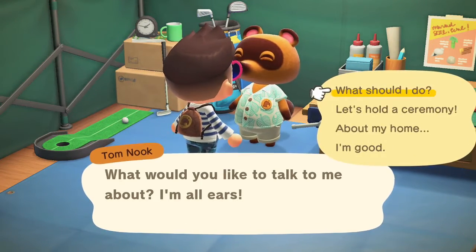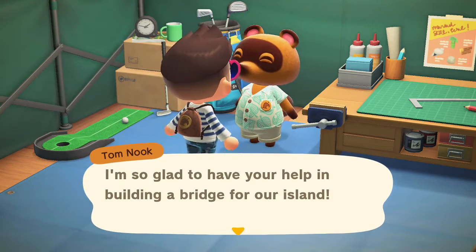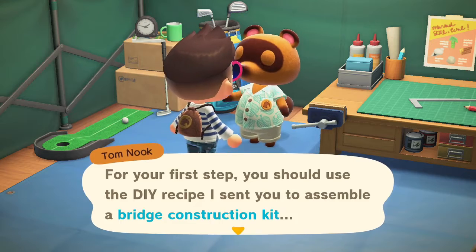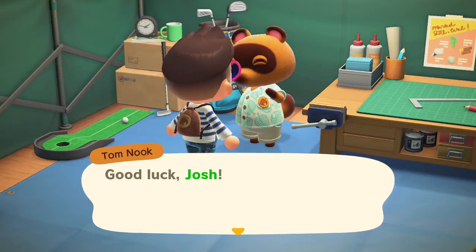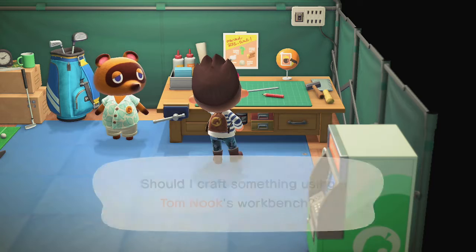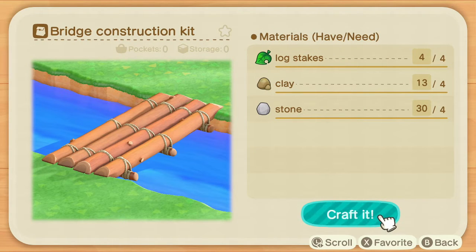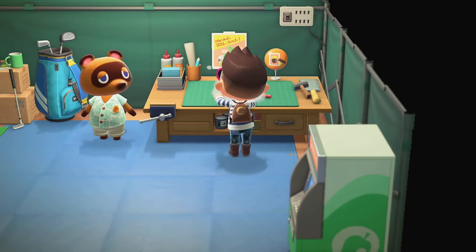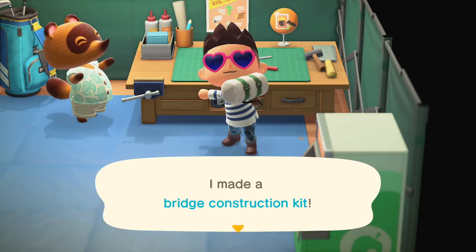He gives you a DIY kit to build the bridge and then you build it yourself. We're gonna craft it — you can see you need four clay, four stone, and four log stakes. I was mistaken earlier, I said three, but you actually need four.